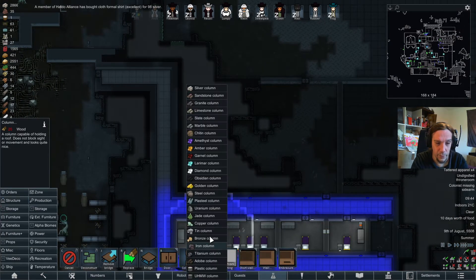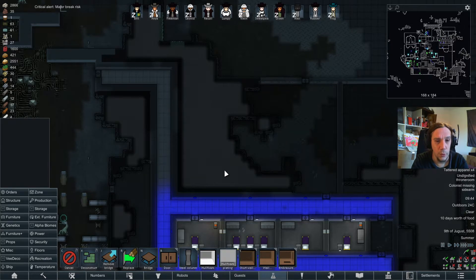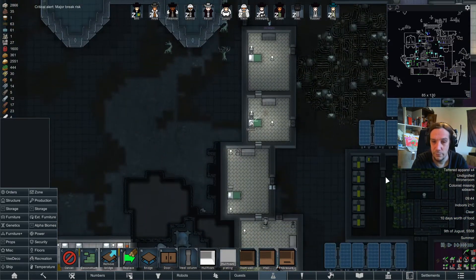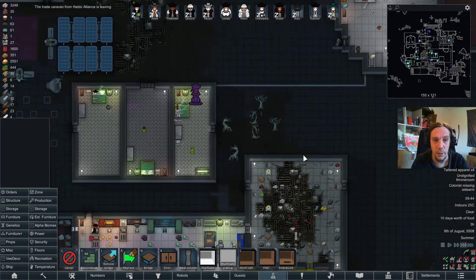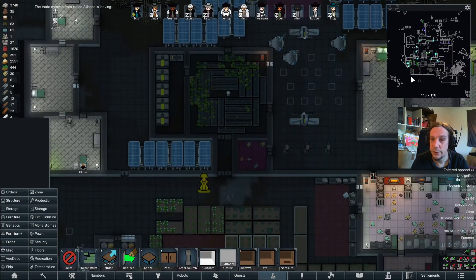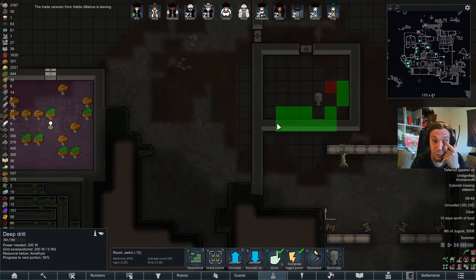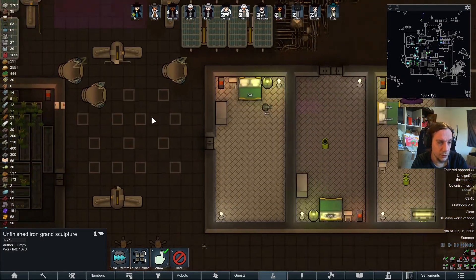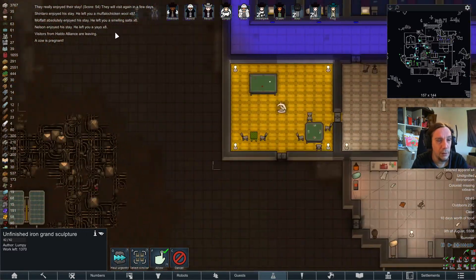Let's do another steel column — just want to construct one in the middle of the room to make sure the eating hall is not going to collapse on itself. Goodbye Hot Doh people — you were good for some money. So the amethyst is almost depleted here, making progress on the iron too. Not making much progress on those sculptures, but one thing at a time. Muffalo, chicken wool, smelling salts.